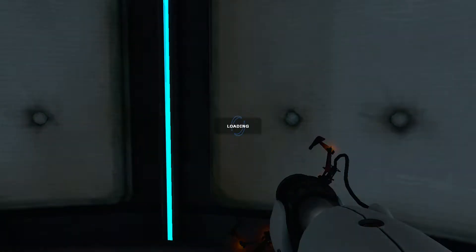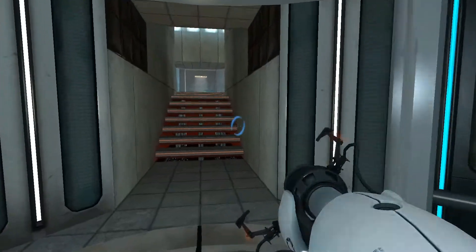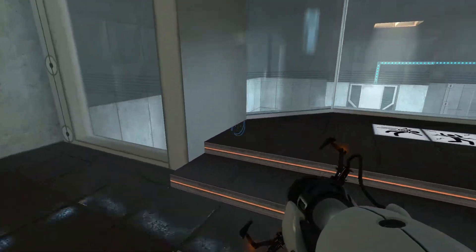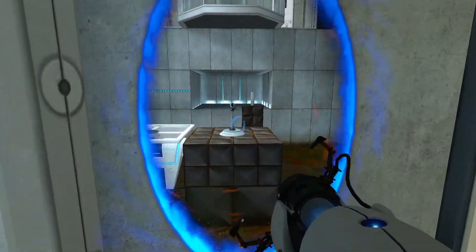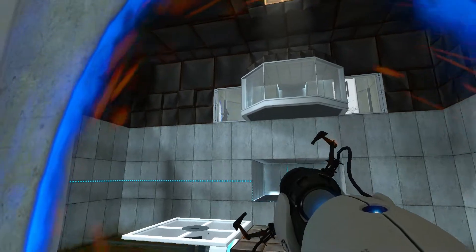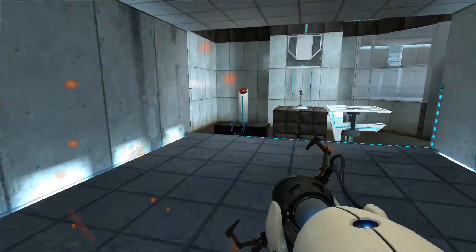Come on, I'm a gamer. Woo! Sweet. The Enrichment Center promises to always provide a safe testing environment. In dangerous testing environments, the Enrichment Center promises to always provide useful advice. For instance, the floor here will kill you. Try to avoid it. Yeah, that is very useful.